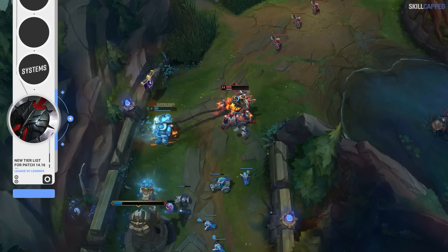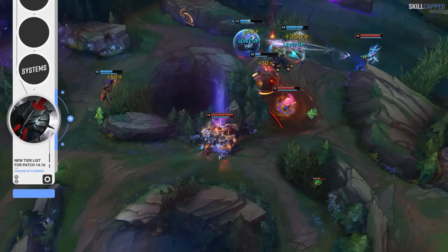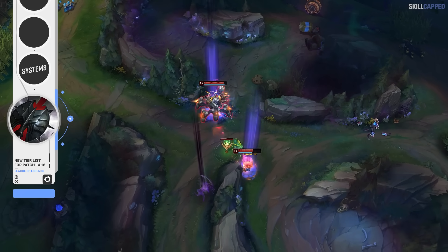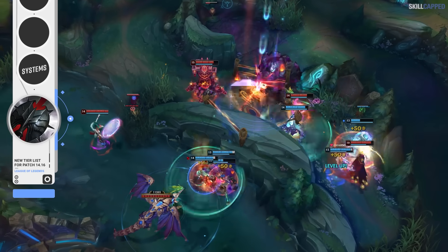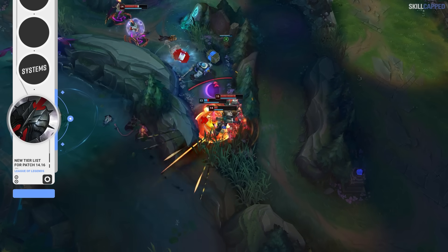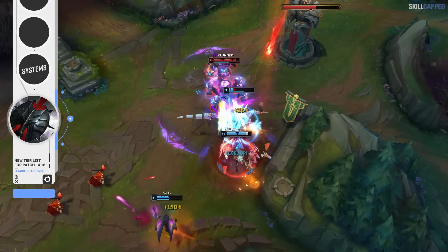In theory, this buff should work with Illaoi's tentacles, but when testing on the PBE, it didn't seem to be the case. We were thinking that if Illaoi has multiple tentacles spawned and they all slam an enemy at once, she would now gain a stack of Black Cleaver for each tentacle slam, but it's still looking like she only gets one stack. This is just the PBE though, so we really don't know how impactful this buff is until it hits live servers. The buff does have the potential to add a lot of strength to many champions, but it all depends on who actually benefits. Stay tuned for our mid-patch tier list update next week for any updates.